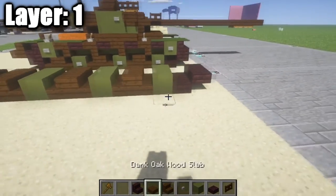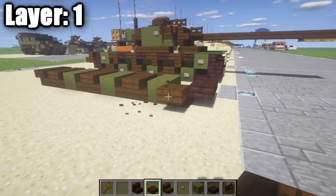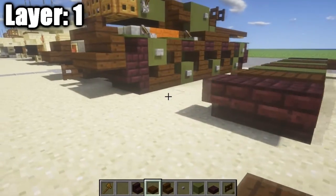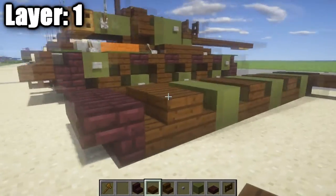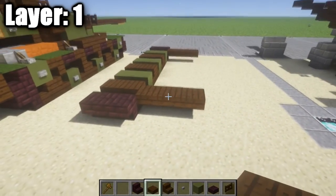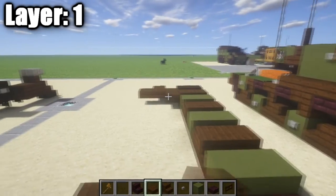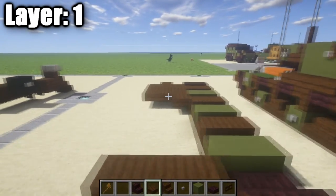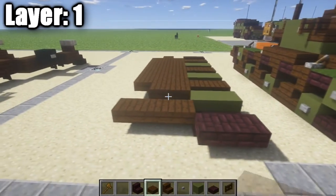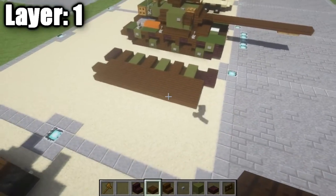Place an upside-down nether brick stair right after that dark oak wood stair on the back. Then go up to the nether brick half slab and place a dark oak wood top slab, followed by a second and third across. At the back, place one, two, three dark oak wood top slabs across, then one coming back from center. Fill the space in between with dark oak wood top slabs — this is the very bottom of the hull.